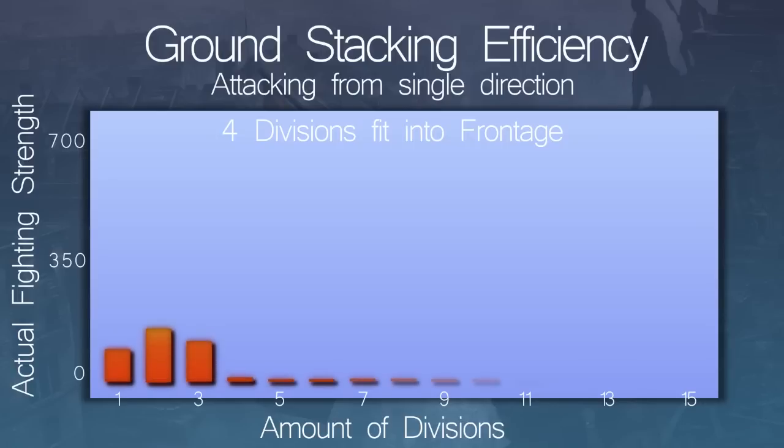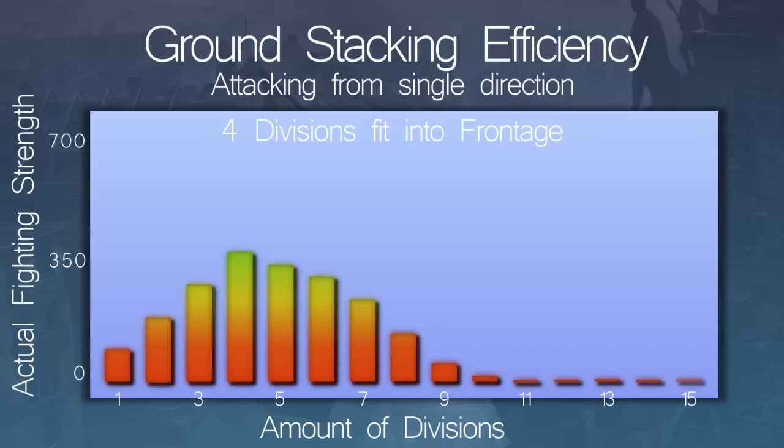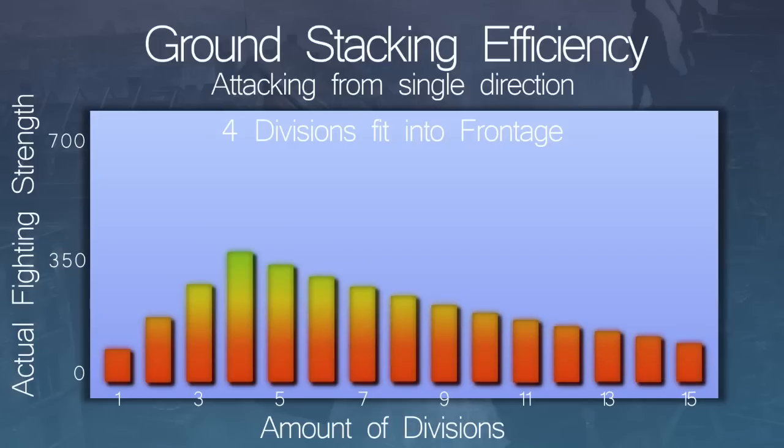Those extra divisions that don't fit into the frontage will just sit and wait in reserve while weakening the divisions that are fighting. Depending on the combat width of your divisions, you might be able to fit in just 3 or maybe 6 divisions. This means that ideally you'll want to send in just as much as you can fit into the frontage, then as your units grow weaker, send in reinforcements in preparation to replace the fleeing units. Of course doing this all the time requires way too much micromanagement, but if there is a very important battle that you absolutely must win, then consider using this to maximize your strength.